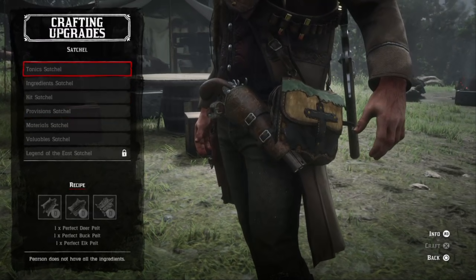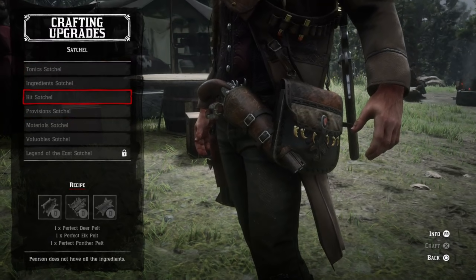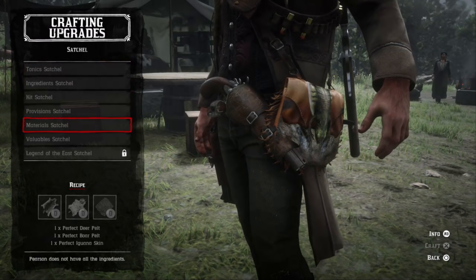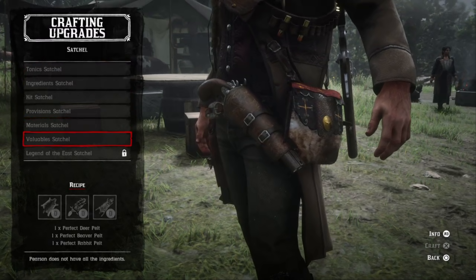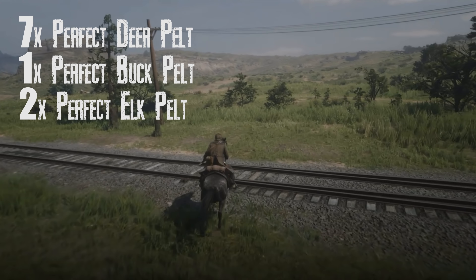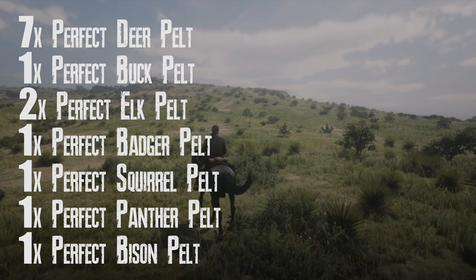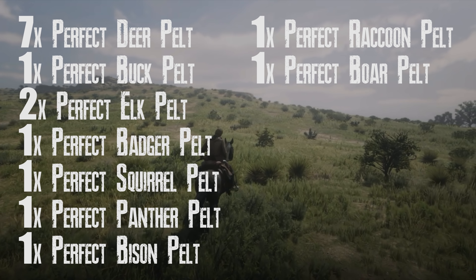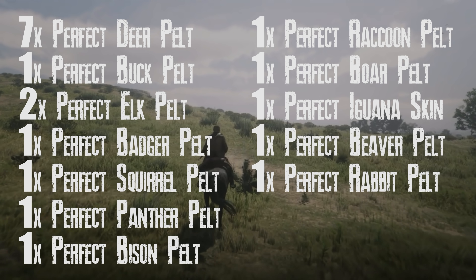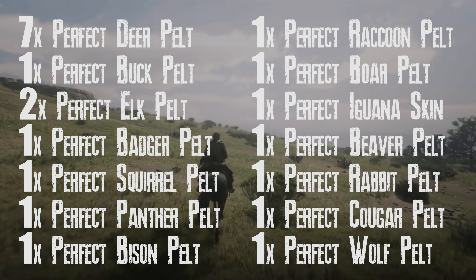These satchel upgrades are a little insane on required materials because they all need an assortment of perfect pelts to craft. Each one requires 3 of varying animals. Here's what you need to craft all of them: 7 Perfect Deer Pelts, 1 Perfect Buck Pelt, 2 Perfect Elk Pelts, 1 Perfect Badger Pelt, 1 Perfect Squirrel Pelt, 1 Perfect Panther Pelt, 1 Perfect Bison Pelt, 1 Perfect Raccoon Pelt, 1 Perfect Boar Pelt, 1 Perfect Iguana Skin, 1 Perfect Beaver Pelt, 1 Perfect Rabbit Pelt, 1 Perfect Cougar Pelt, 1 Perfect Wolf Pelt.